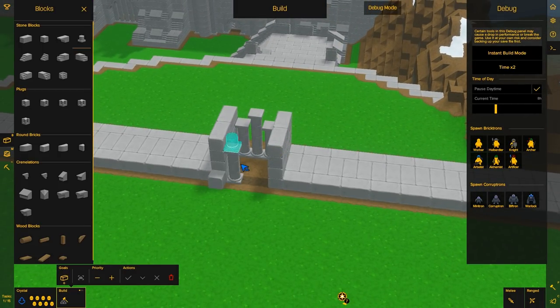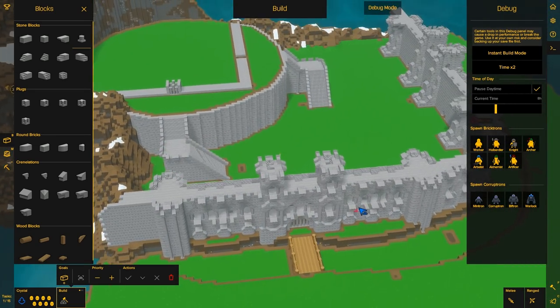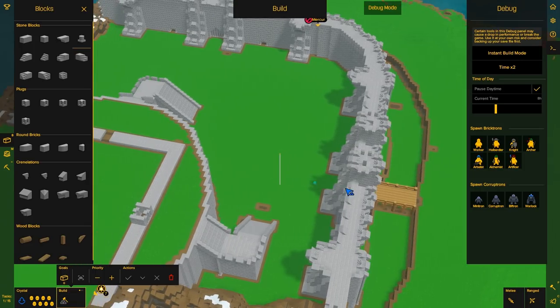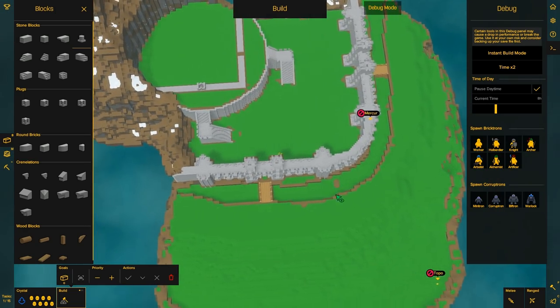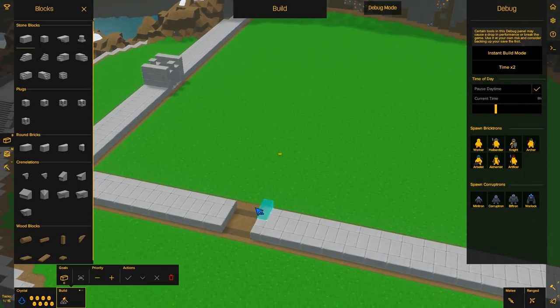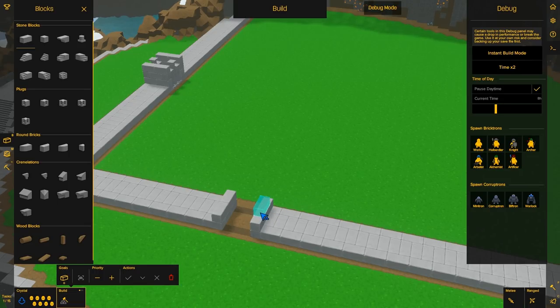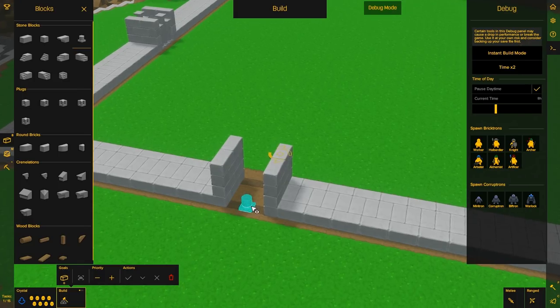That doesn't look that bad. Could be worse. Like a mini gate. What's interesting is with these stairs, I just kind of noticed — attacking from here, it's a lot shorter to run up these stairs than it would be from attacking over there. Look how much space you have to run here. How high is that? There. Half brick. I wish there was a hotkey so I could just press one for brick, two for single brick. That would make my life so much easier. There might be a way to do it, but I'm not that smart.